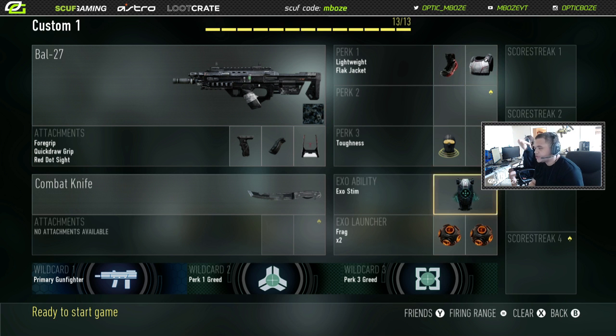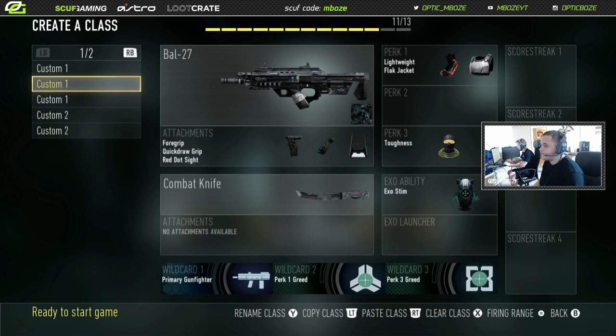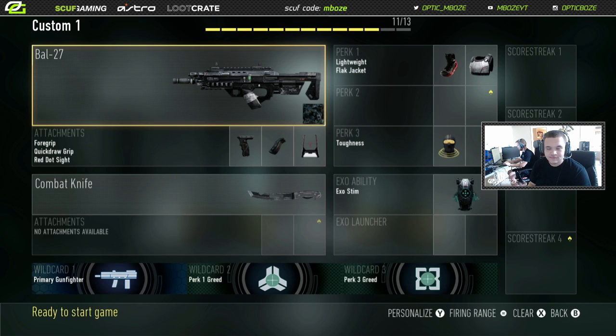These are the two battle classes I use. This is definitely one of the most OP guns. You can switch it up sometimes — maybe throw on two stuns, everyone knows what a stun is, it temporarily stops you from moving for a short period of time. Or semtex, though I don't really like the semtex in this game.